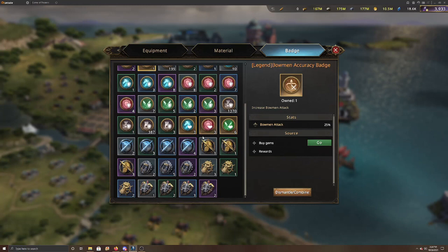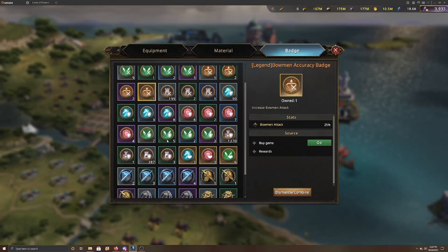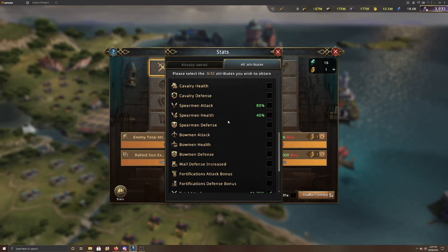I've never seen bow defense badges, so I don't know where those would come from or how to get them. The other badges to add would be total attack and total health badges. So the recommended four-badge setup would be: total attack, total health, bow health, and bow attack on your equipment.